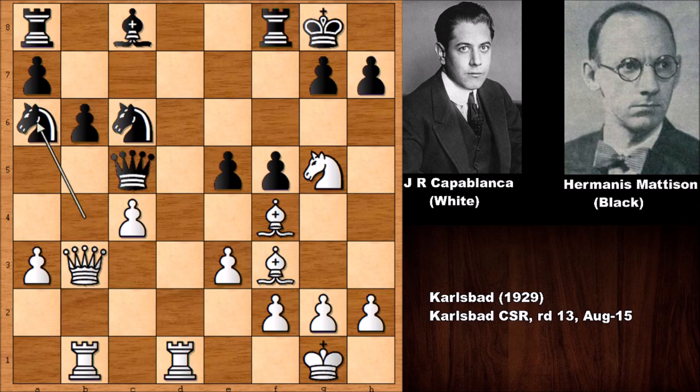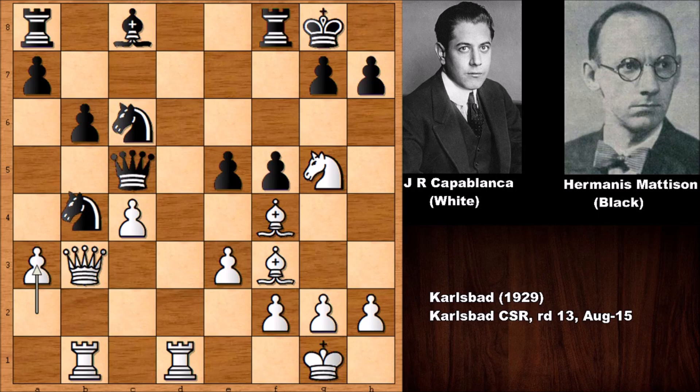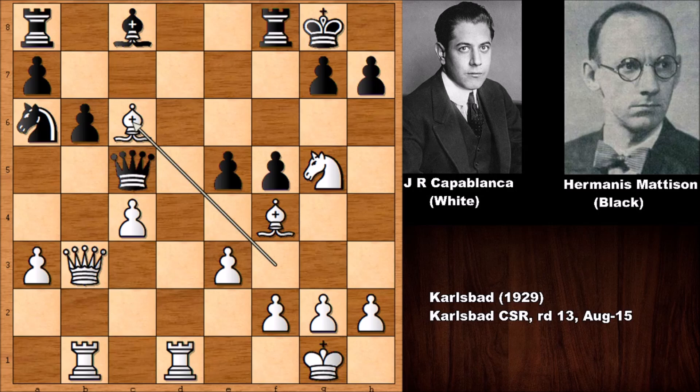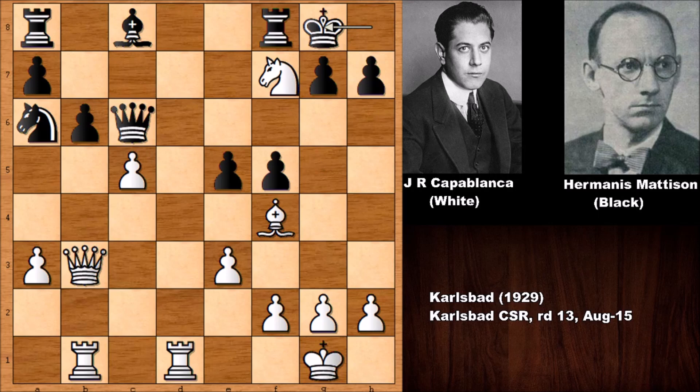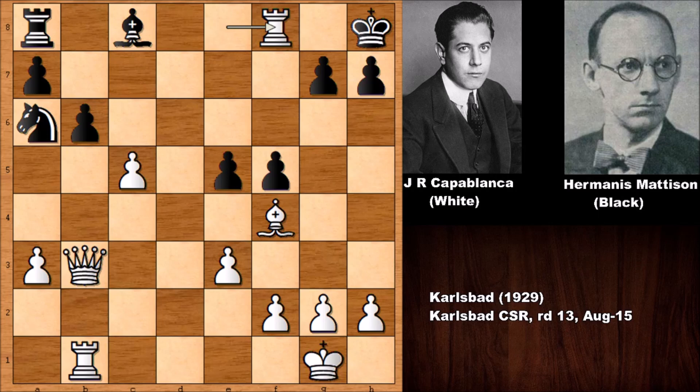After bishop takes on c6, if rook to b8 defending, then bishop check and white is a piece up — also losing for black. After bishop takes on e5, that's all she wrote — white is a piece up. This was a very nice instructive chess game by Jose Raul Capablanca. After capturing the knight with the bishop, black resigned because of the beautiful smothered mate continuation, or alternatively getting checkmated on the back rank. Thank you very much for watching and I hope to see you next time. Take care and bye bye.